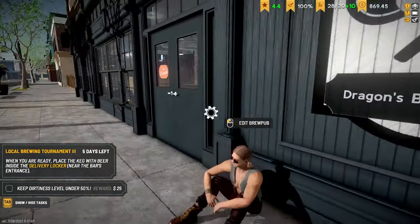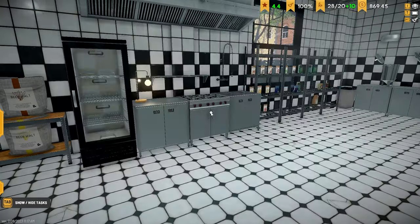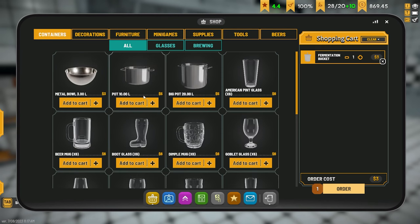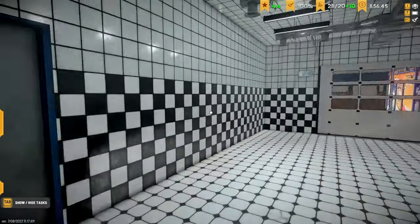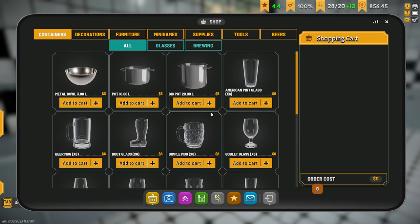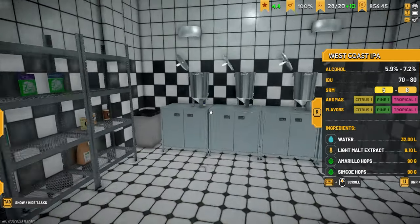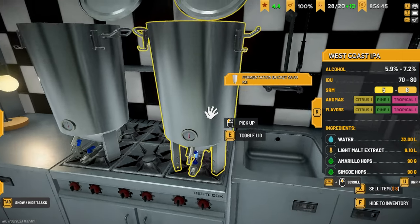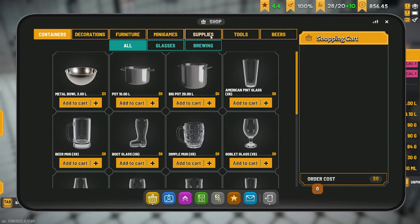We want to do some more brews today. We've got some lager available, so we're going to need another fermentation bucket and a couple of big pots. We can brew in those and transfer it over anyway, so let's use the big pots. I need to check the recipes - we're going to do the West Coast IPA. I want to put both big ones over here. Light malt extract - that's going to be twelve light malts, so let's go to supplies.